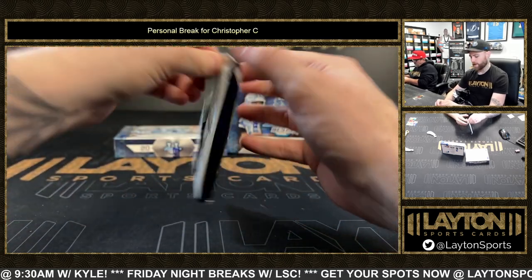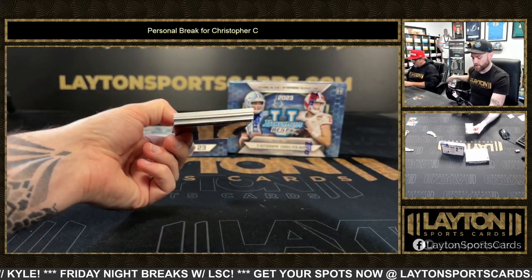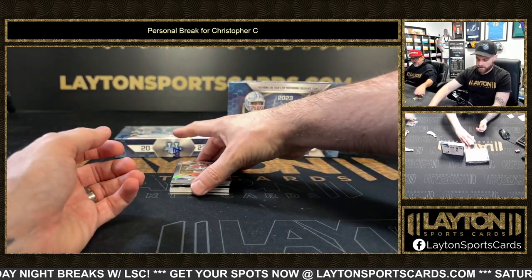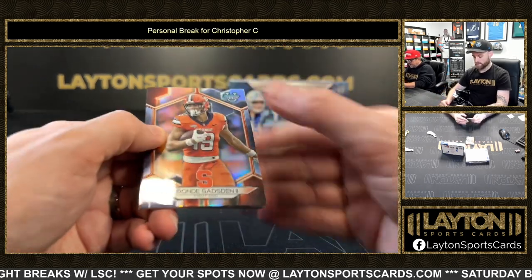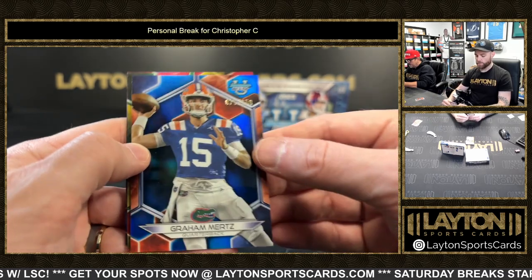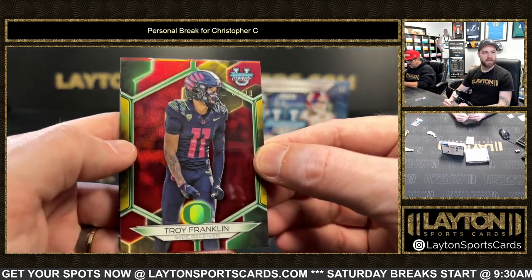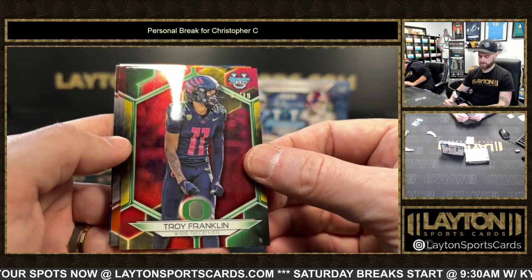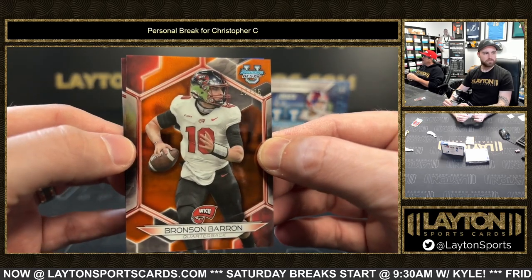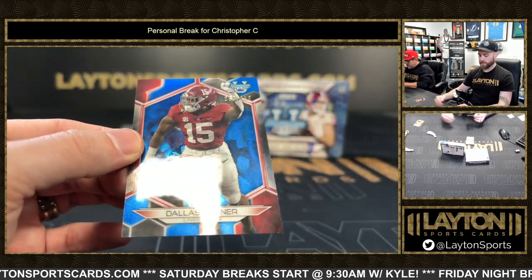Oh geez, whoa — that's a thick card, what is that gonna be? Two relic autos in this box, all right! I'm on board with that. Refractor, Arande Gadsden the Second. Bram Mertz to 150 with a red behind it, and it is Troy Franklin three of ten. Orange to 25, Bronson Baron. Blue refractor, Dallas Turner to 150.